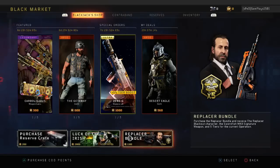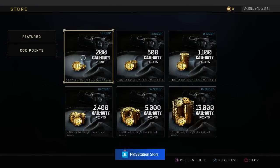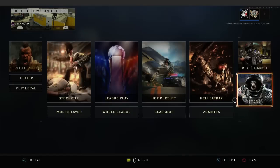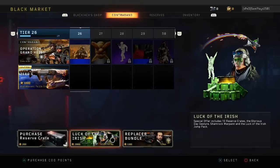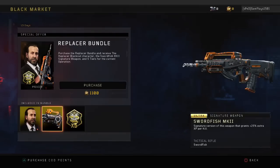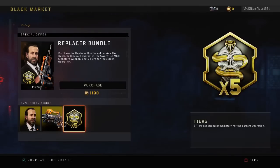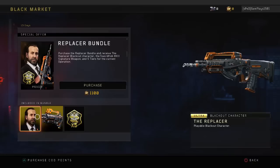When you purchase this bundle for 1100 COD points, which is fairly expensive — it's £8.50, so that's not the worst. Generally characters in this game are fairly cheap, but it's a first-person game. You get five tiers, which are quite cool, and you get a nice signature weapon, the Swordfish, which is a really cool little addition.